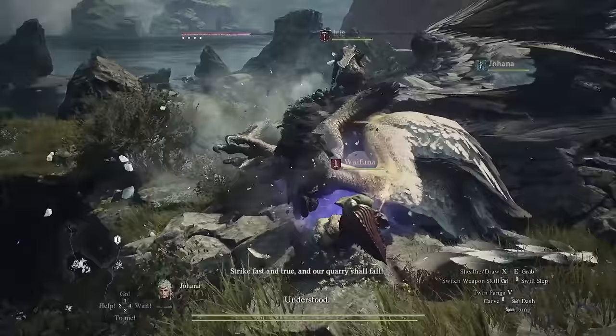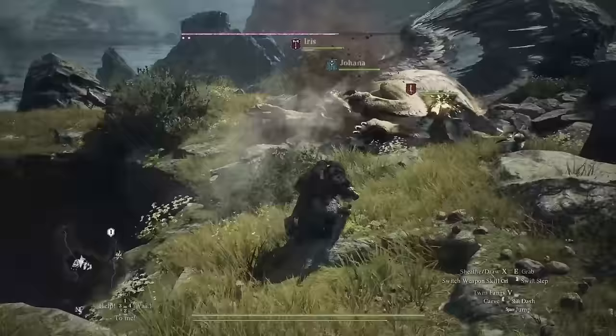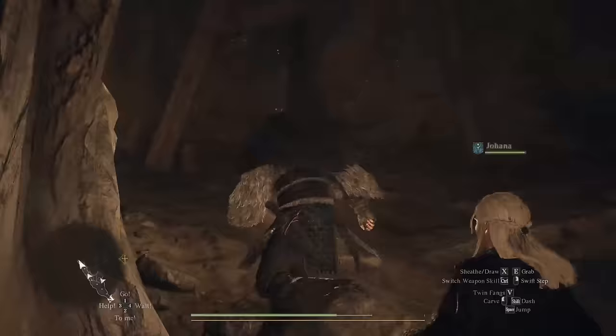Powder Blast is another great ability in the Thief kit. This allows you to place a sticky grenade anywhere you'd like and then detonate it at will. It's kind of hilarious that there are grenades in this fantasy game, and these bad boys will absolutely wreck griffins and other enemies that are weak to fire.